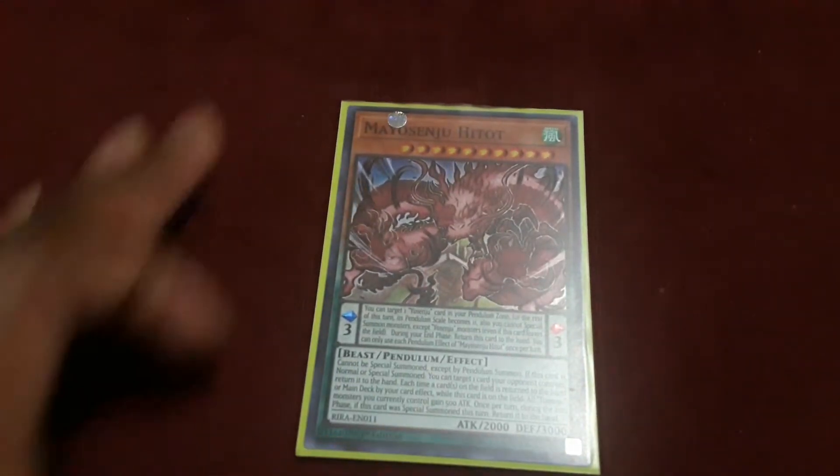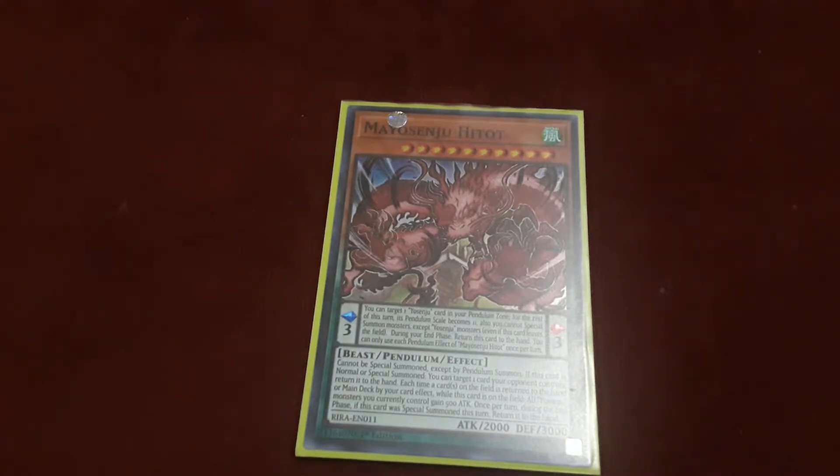Then we have Yosinju Hitot — a level 1, 2, 4, 10 Wind Beast-type pendulum monster. 2000 attack, 3000 defense. Its pendulum effect: you can target one Yosinju card in your pendulum zone — for the rest of the turn, the pendulum scale of that card becomes 11. Also, you can access special summon monsters set for Yosinju monsters even if this card leaves the field. During the end phase, return this card to your hand. You can only use the pendulum effect of Yosinju Hitot once per turn. This card cannot be special summoned except by pendulum summon. If this card is normal or special summoned, you can target one card your opponent controls and return that card to hand. For each time a card on the field is returned to the hand or the main deck by your card effects while this card is on the field, all Yosinju monsters you control gain 500 attack. Once per turn, during the end phase of the turn this card was special summoned, you can return it to your hand.